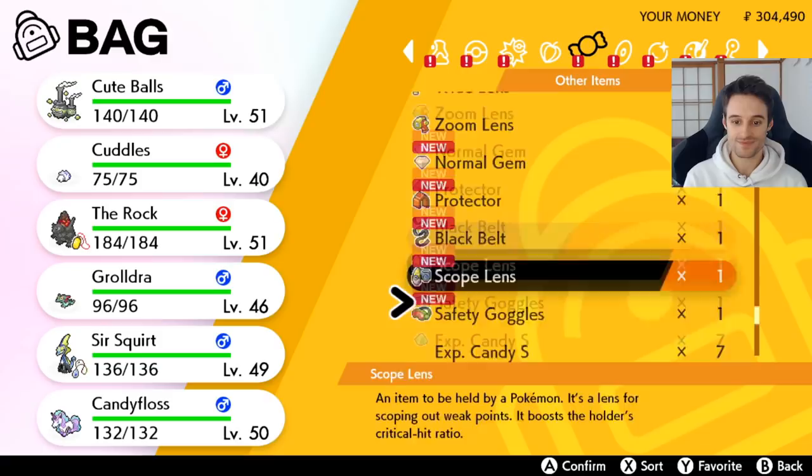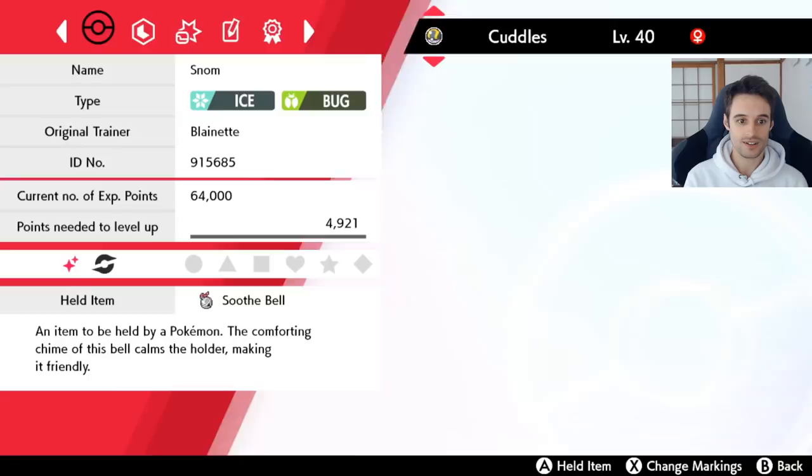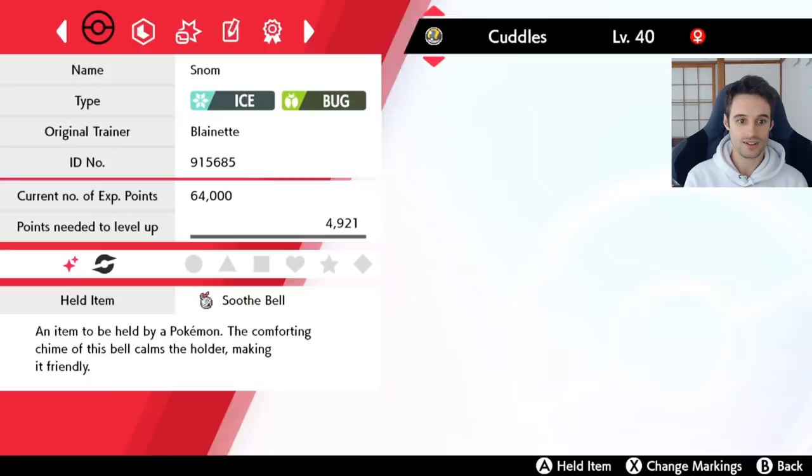As I was saying with the befriending — you're going to want to have the Soothe Bell on your Pokémon that you want to befriend. There it is. Let's just have a little look — it's shiny, dude! What are the odds? This is going to be a great video.